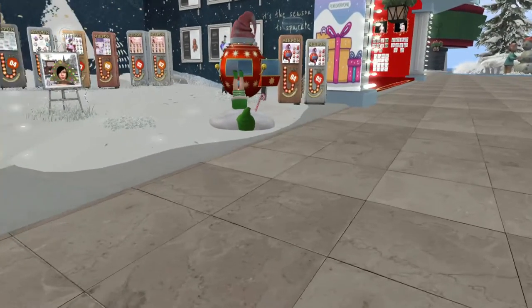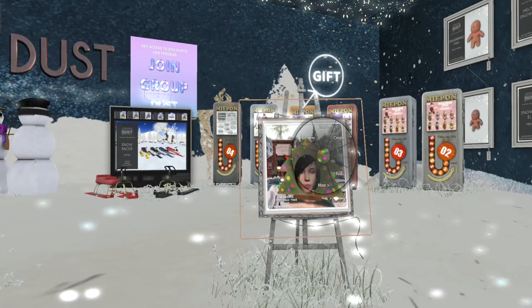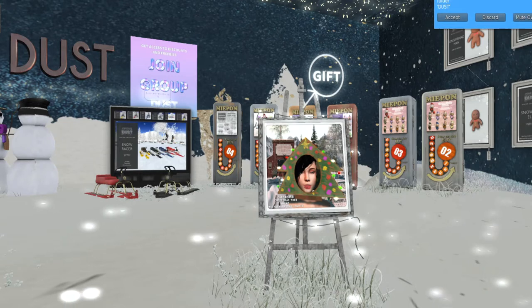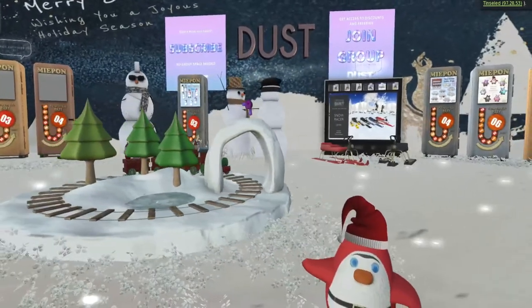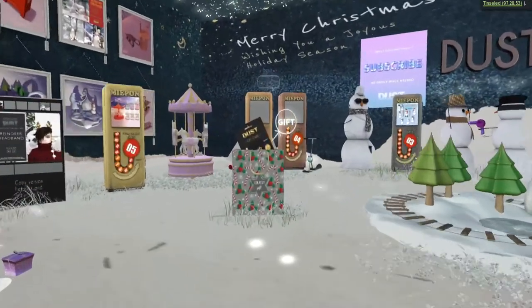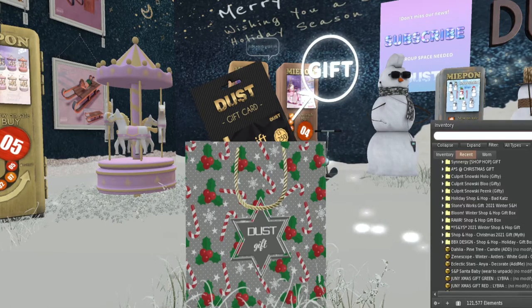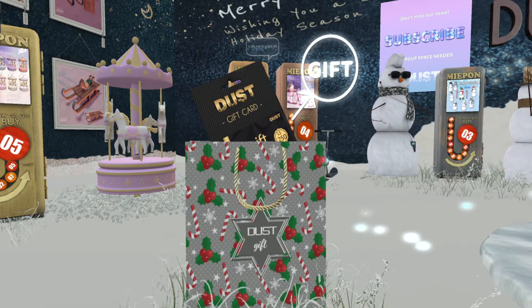We are at our first store and our first store is Dust. They have two gifts — the first gift is this wearable, I'm gonna go ahead and touch that, and there you go. The next gift is this one, you just touch it — it's a 250 gift card from them. Make sure you come and get that one.